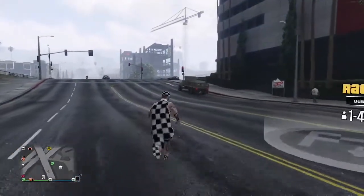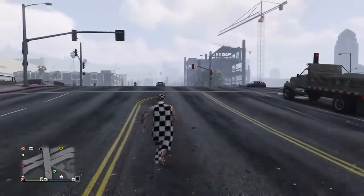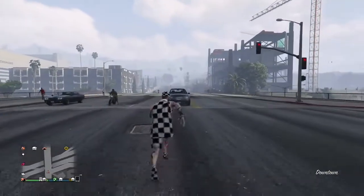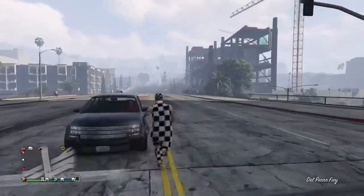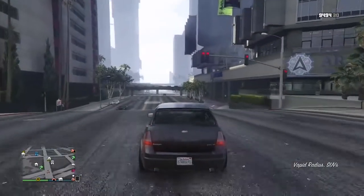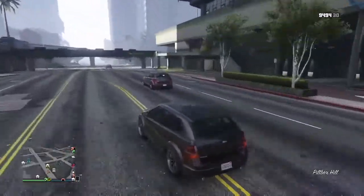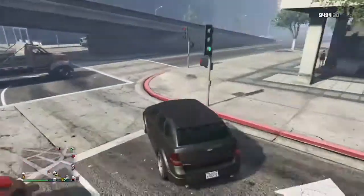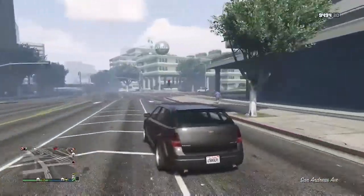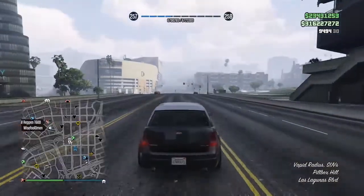Shoutout to the founder, Lost Glitches, for coming up with this. Here's what you're gonna need: you'll need the MOC with the personal vehicle storage, two street cars, and a friend's car. You do not need custom plates for this. You want to park the first street car inside of your MOC — you want the MOC to be empty at first, and use a car you don't care about because this car is going to disappear.